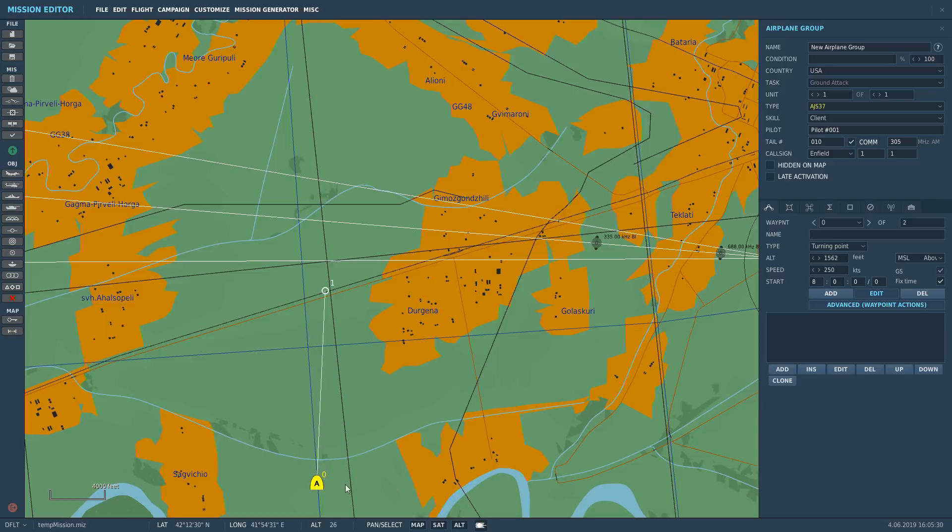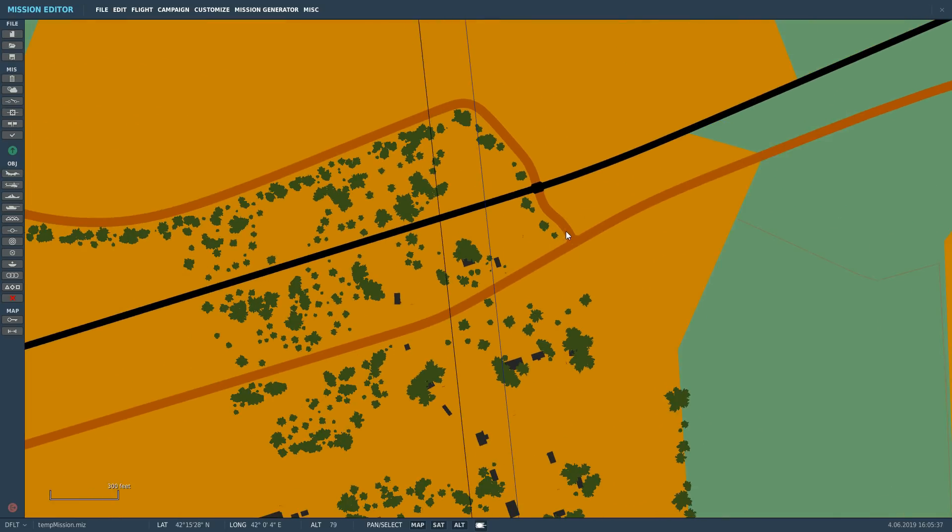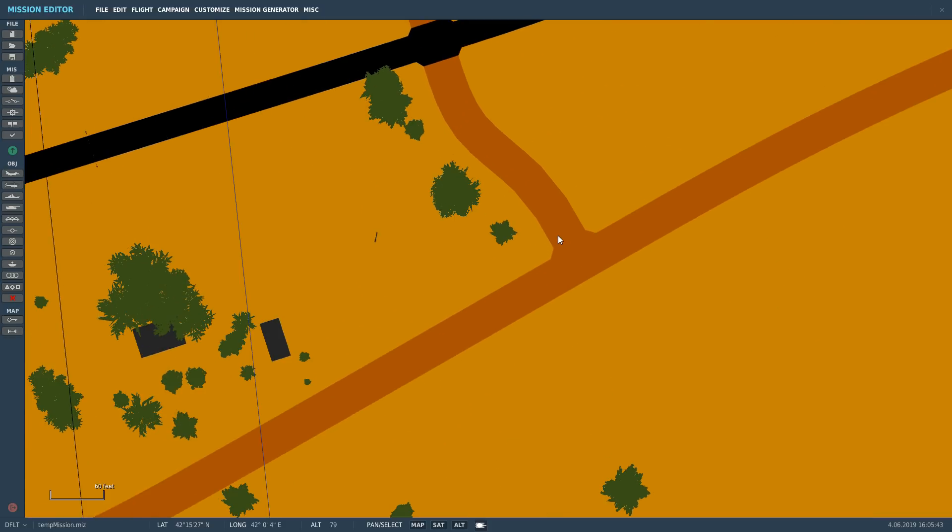So we've got a Viggen here — it's got 20% gas, it's just run a mission, it's got no arms, it needs to come and refuel and rearm. Over here we're just going to pick a random spot, usually at a T-junction or somewhere like that where the Viggen can reverse, because it needs to take off again. Make sure you've got somewhere where it can do a three-point turn.